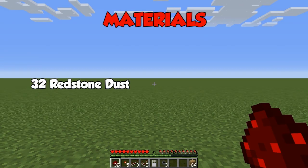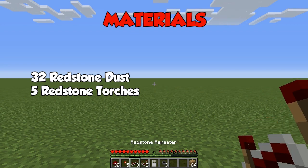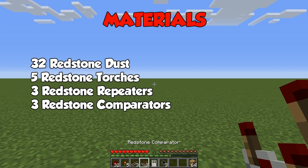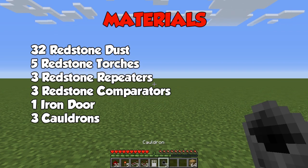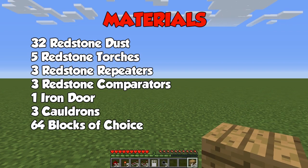So what you're going to need is 32 redstone dust — now this is actually a maximum, we might not actually use all of this. We're also going to need five redstone torches, three redstone repeaters, three redstone comparators, one iron door, three cauldrons, and 64 blocks of your choice.